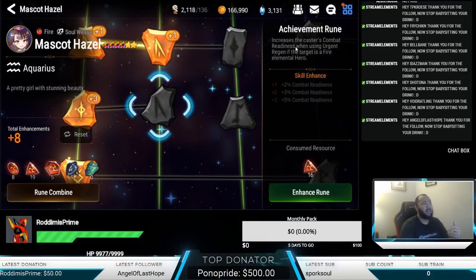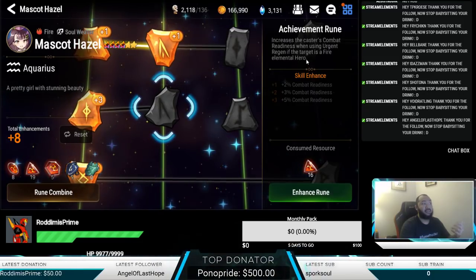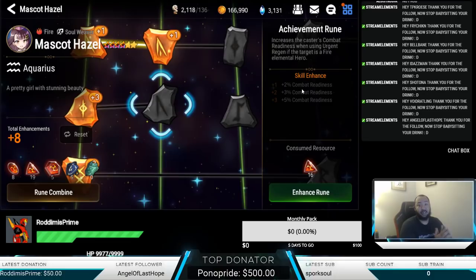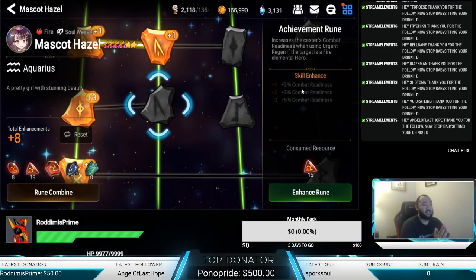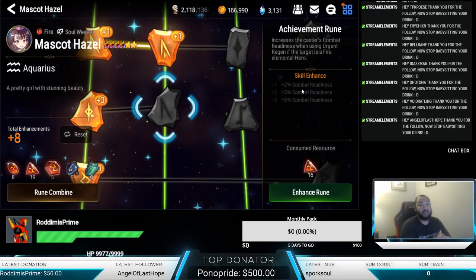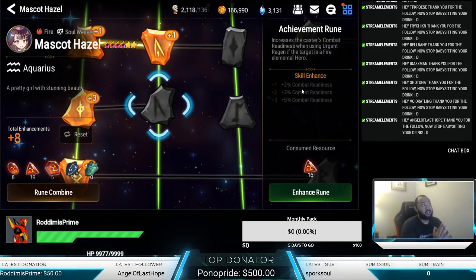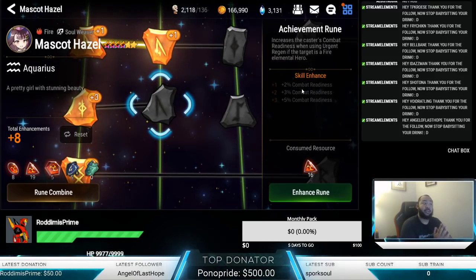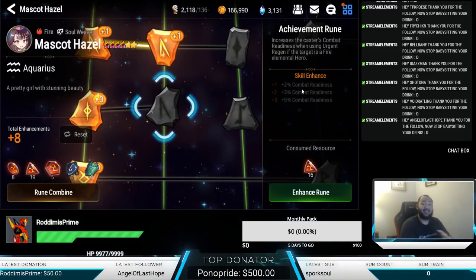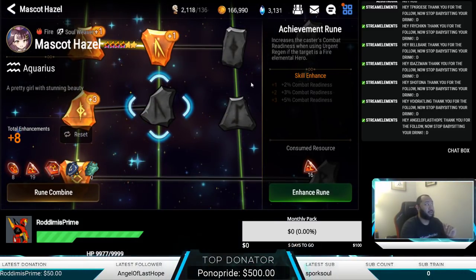It increases the caster's combat readiness when using Urgent Regen, if the target is a fire elemental hero. So when you're pairing her in a Golem 11 comp, for instance, she's getting another 10% combat readiness increase every time she uses that Urgent Heal. With the speed increase combined, she's going to be having a lot more turns. Especially when you start gearing her on a speed attack HP build, you can definitely see Hazel go to work.